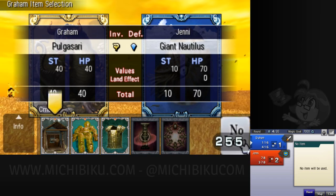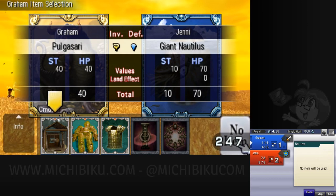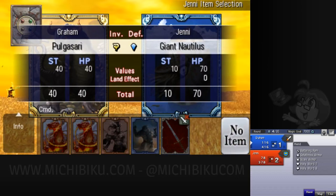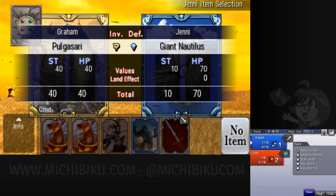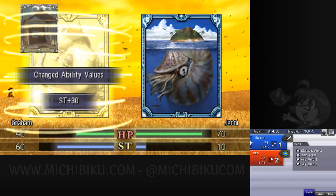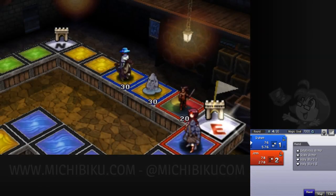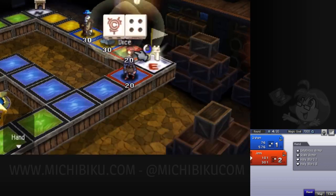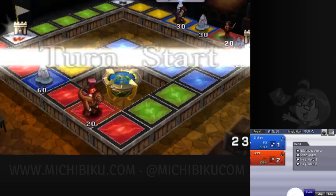Jenny has a defensive creature with 10 strength and 70 hit points — can't really kill anyone, but just trying to keep the land. Unfortunately, I have this card which allows me to win automatically. A defensive creature is cheaper to summon because it's not trying to attack, but it can't equip anything. I have a special equipment that if it's a defensive creature, it automatically kills it no matter what — which is a pretty cool card I've managed to pick up pretty early. But of course, that's not a useful ability if it's not a defensive creature.